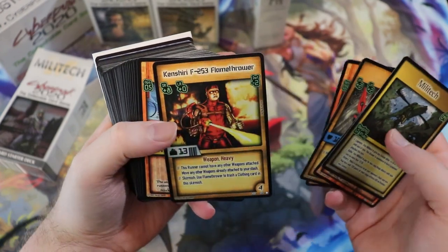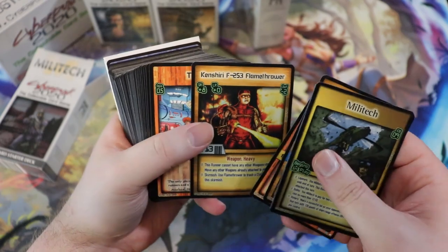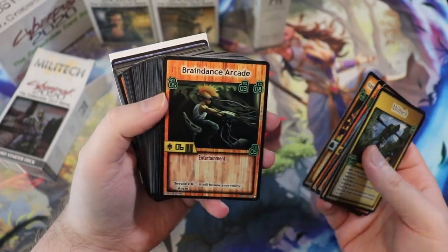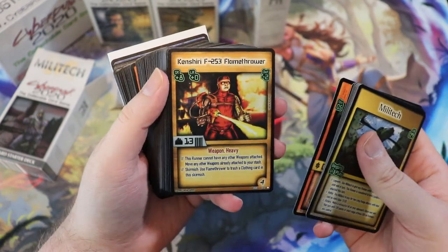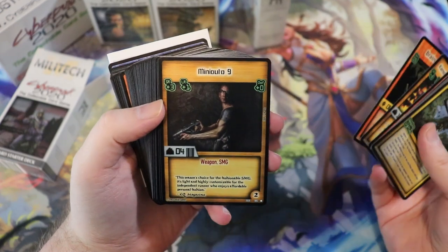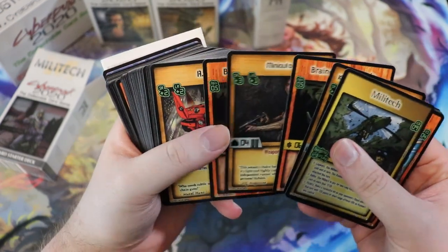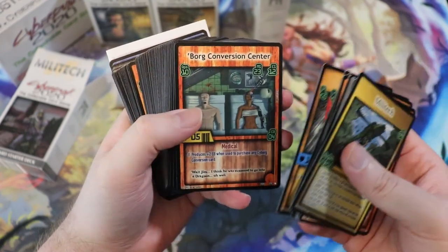Here's another Maul. Kinshiri F253 Flamethrower. If you're familiar with the Magic: The Gathering Warhammer 40k Commander decks, you know some of the art in those is official Games Workshop stuff while some is created for the set. Well, similar here — some of the art in this game was from the Cyberpunk 2020 or 2022 sourcebook manuals and official stuff, and then some was drawn specifically for this card game.